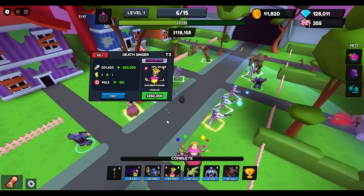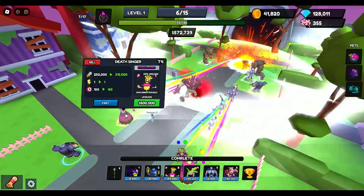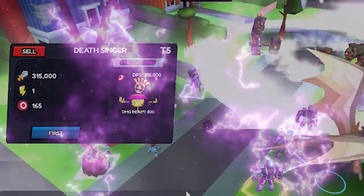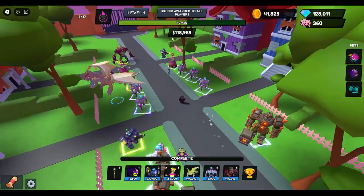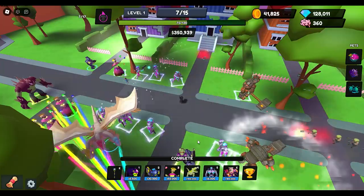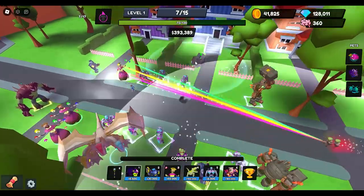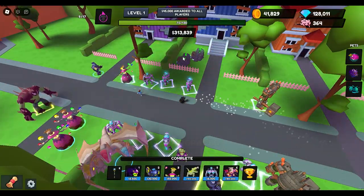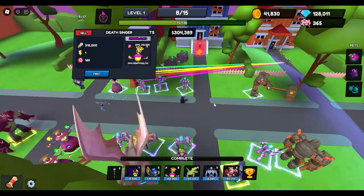I need 250,000 more for my Deathsinger. There we go, now I'm at 500 — she's maxed out. 315,000 for an Eternal Glory Deathsinger! If you're new to the game and you get a Deathsinger and throw Eternal Glory on her, you literally have the best DPS tower in the game. A one-second cooldown is amazing, especially with 165 range — it almost reaches from the entrance to the end. That's insane.